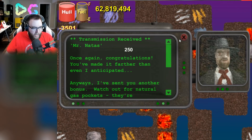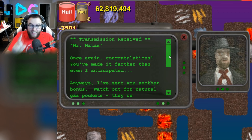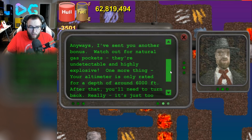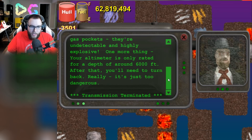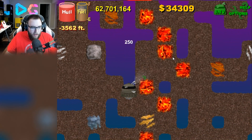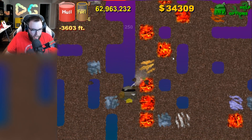Oh, what is this now? 'Congratulations, you've made it farther than I even anticipated. Anyways, I've sent another bonus. Watch out for—' there it is — the gas pockets! My memory is serving me correct. Gas pockets — they're highly undetectable and highly explosive. 'One more thing: your ultimeter is only rated for a depth of around 6,000 feet. After that, you will need to turn back.' Really? 'It's just too dangerous.' Don't tell me that, because I wanna go deeper now just to see what happens. I'm gonna listen to it. We're still only at 3,000 feet, so we got a ways to go. Now we're getting into the scary stuff — now we gotta watch out for gas pockets.